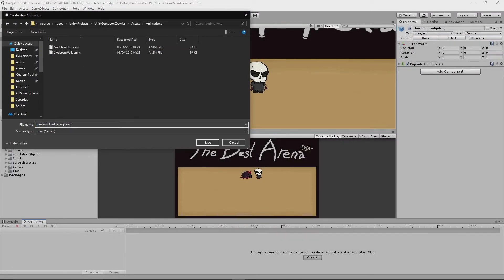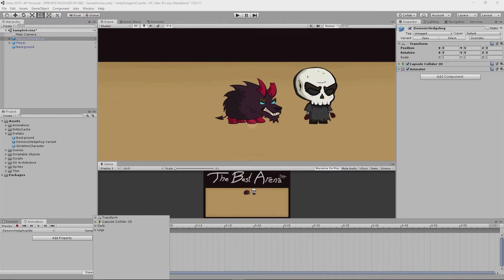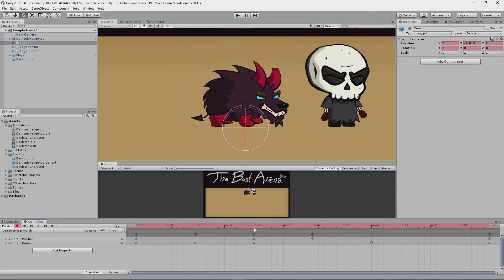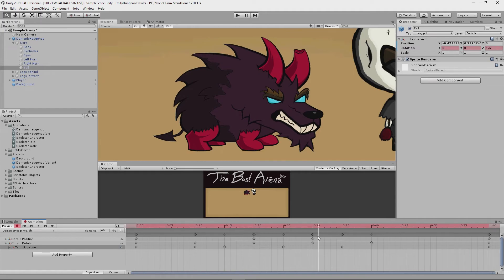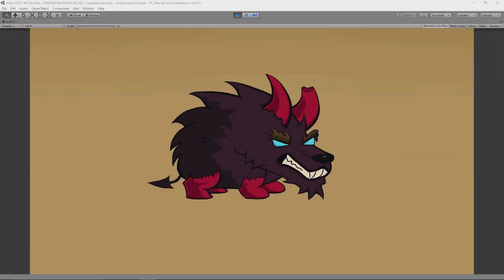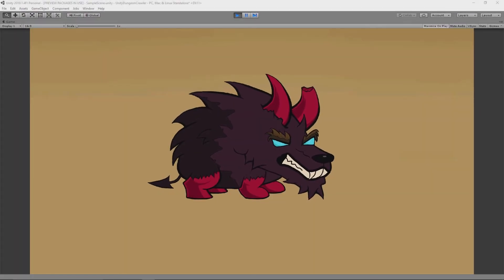I went into Unity, created and named the animation, and started adding keyframes for the different body parts of the hedge dog. This took way longer to do than the player's idle animation, which I guess makes sense since the hedge dog has four legs rather than two. After far longer than I would care to admit, there are some minor quirks to it that I'm not completely happy about, but all in all I was honestly quite pleased with how it turned out.